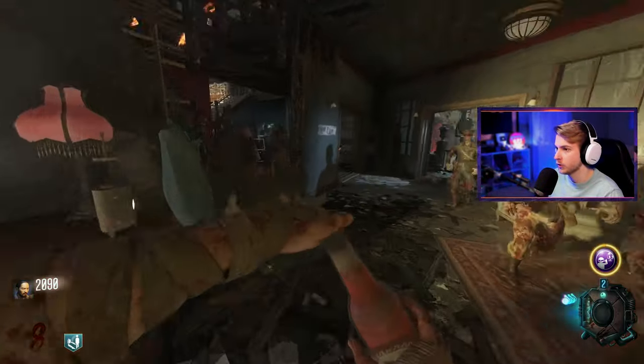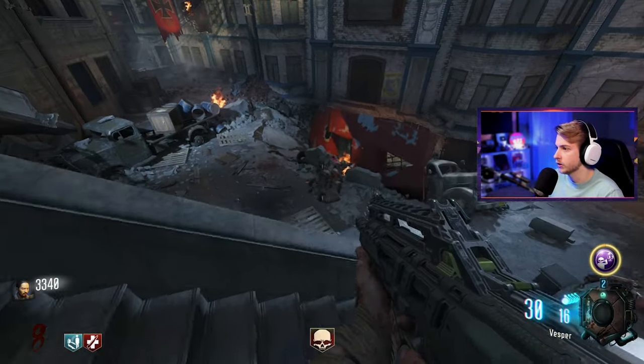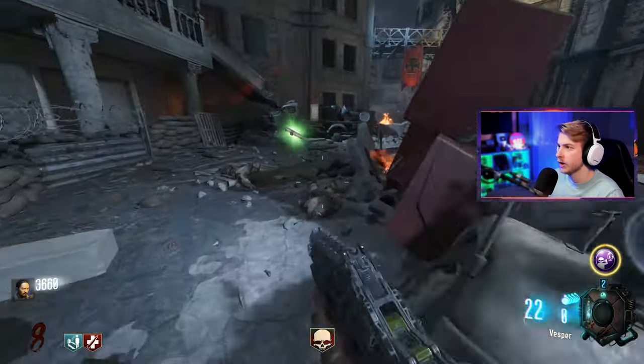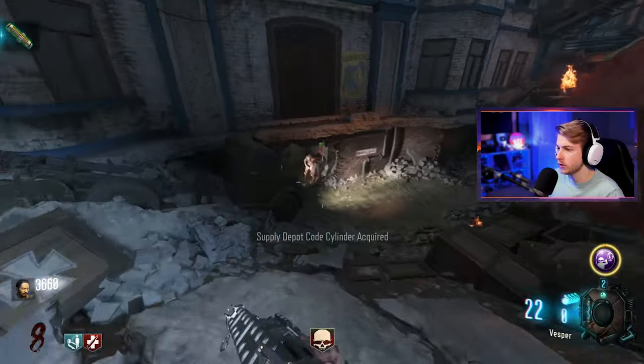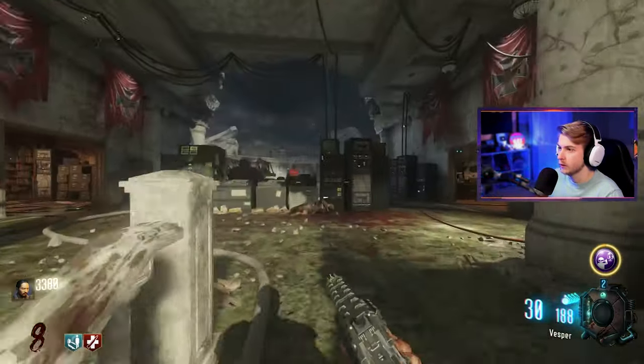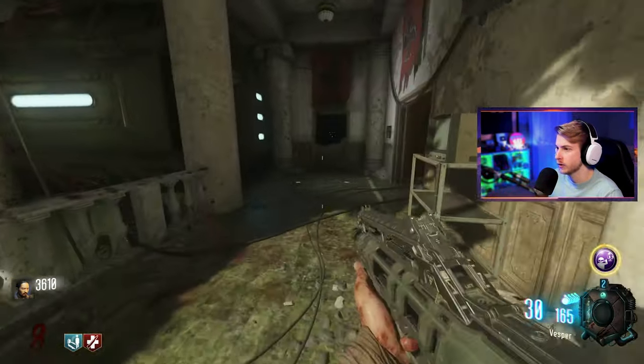Being in here is not good. Grab Jug, please. Made it through with barely a scrape. So what happened over here — just blew up? Do I have to call it in again? Oh, I got a code cylinder. So that's supposed to happen? I'm lost. Let's see if we can do something with this. Incorrect code cylinder? What do you mean incorrect? Where else would I put something like this?